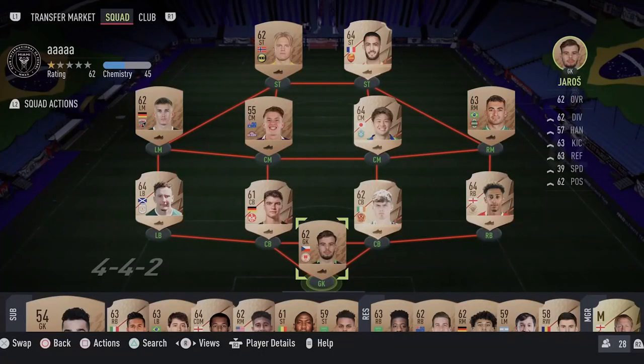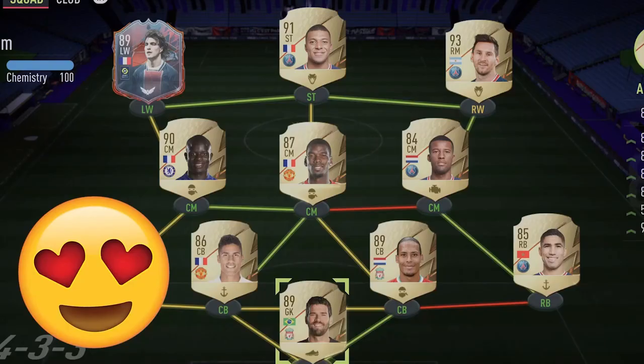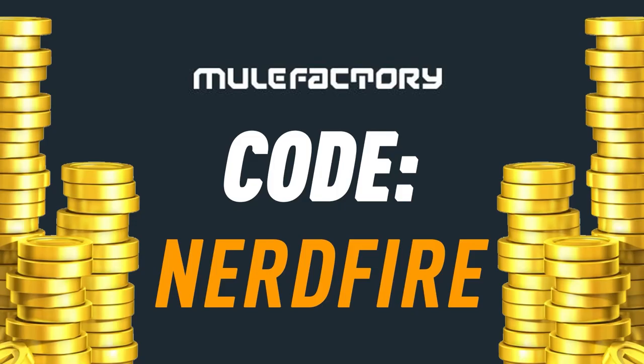Okay, Headliners Team 2 - let's open up some fever points and some upgrade packs and see what we can get. Do you guys want to kick-start your FIFA 22 team off with a bang? Head over to movefactory.com for the cheapest, most safe and reliable coins, and use the code NerdFire at checkout for five percent off your order and get yourself some FIFA coins to boost your team right now.